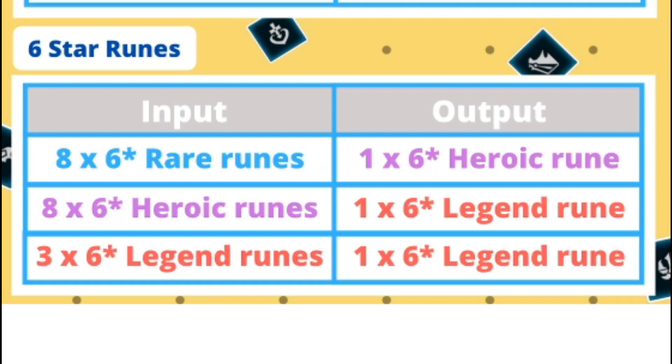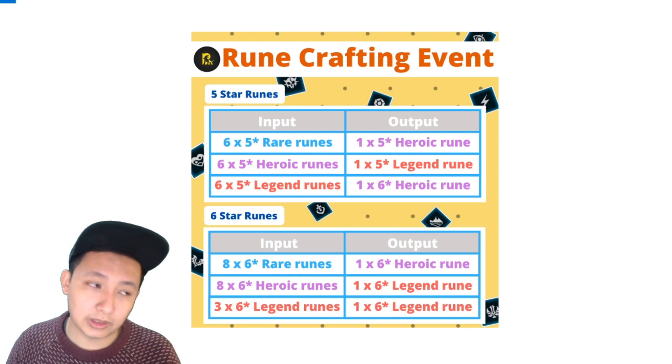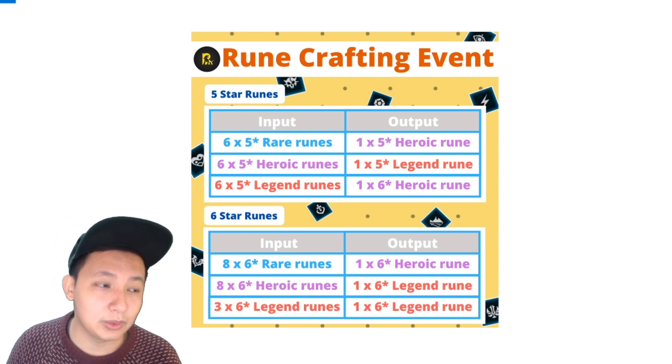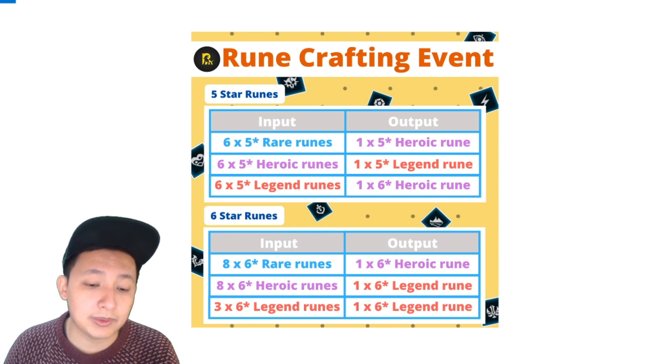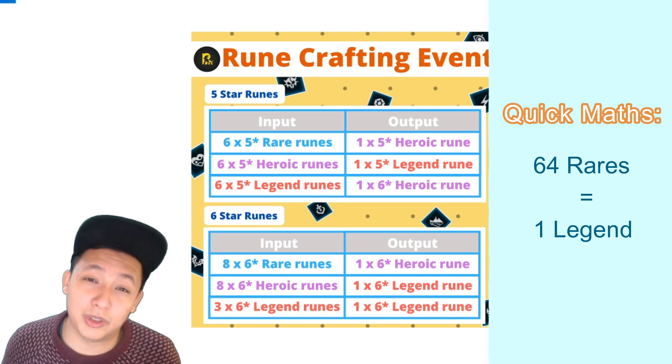Moving down to the 6-star runes, you'll need 8 rares to make 1 heroic, and you'll need 8 heroics to make 1 legendary rune. And if those legendaries didn't turn out well — bad subs, you didn't want to refine it — you can convert 3 legendaries to get 1 brand new one and hope for the best. I think that's really good because for a lot of us, we're able to get the rare runes — it's the legendaries that we're finding it difficult to get. If you do the math: 64 rare runes into 8 heroic runes equals 1 legendary. So 64 rares for 1 legendary — I would trade that any day.